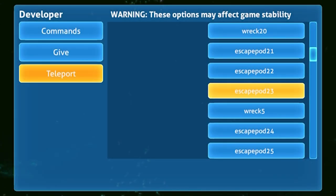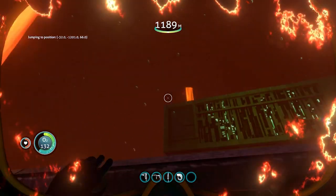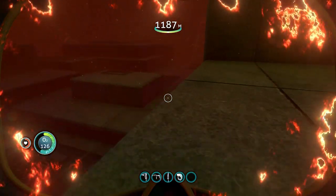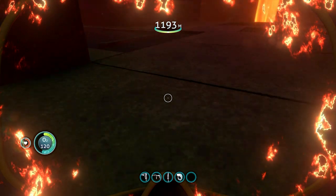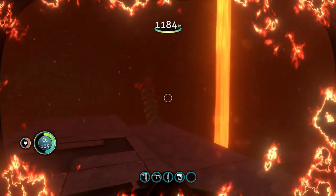Телепортируемся на точку Lava Castle Base. После прогрузки нужно всплыть на крышу данного сооружения, прислониться к ней и, проплыв некоторое расстояние, вы получите ачивку. В общем, плавайте ближе к крыше — и всё будет.